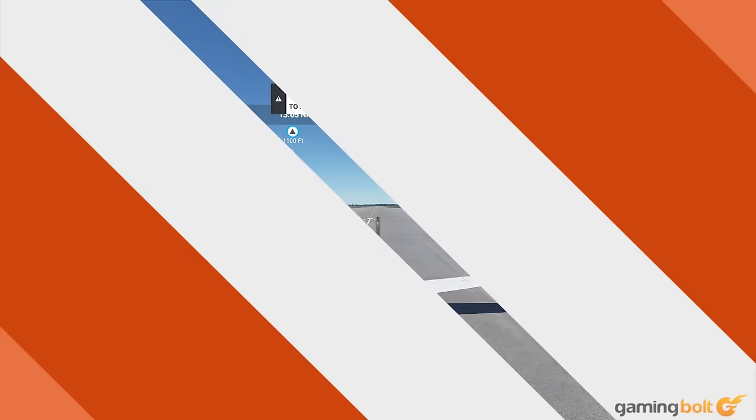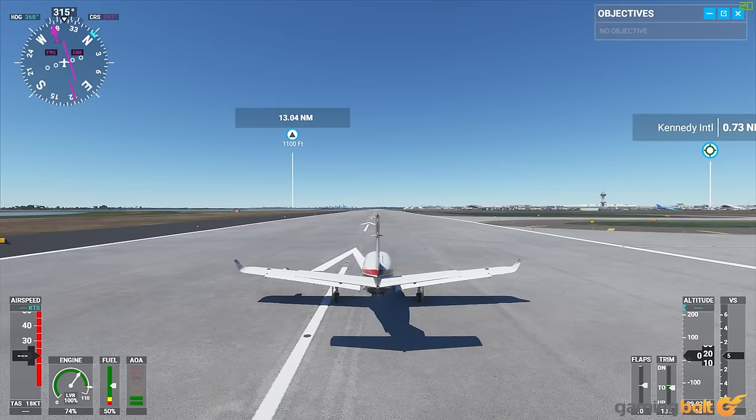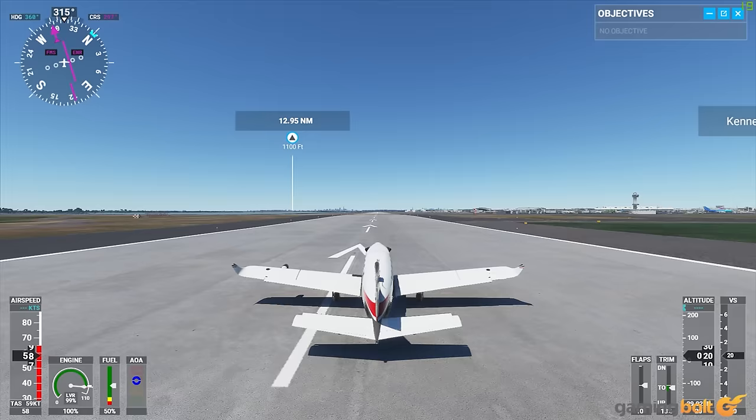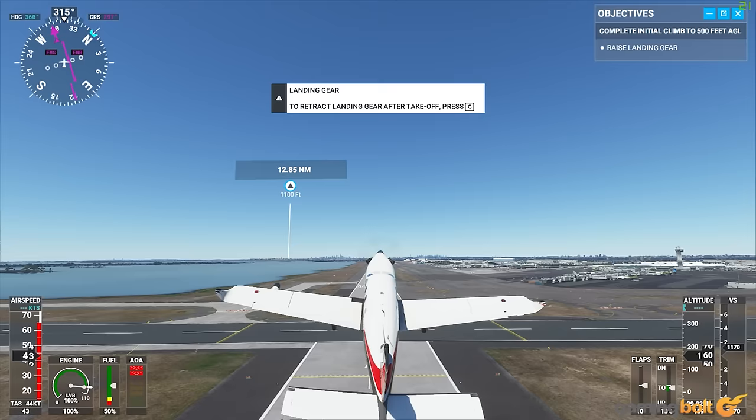Takeoffs. Given all that you have to keep track of, taking off and landing can both be pretty daunting tasks, especially for newcomers in the very early hours of the game. With assists you can make things easier for yourself, but there are other more direct ways to do so as well. For instance, taking off is much easier to handle when played in third-person, since the UI is much easier to read and cleaner than the readouts you otherwise have to keep an eye on in cockpit view.